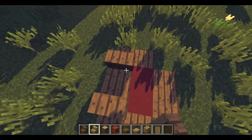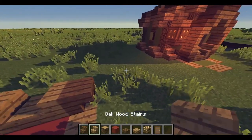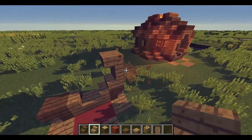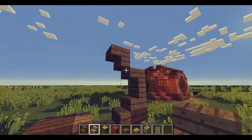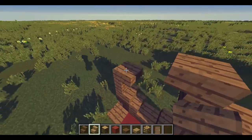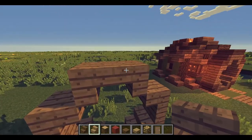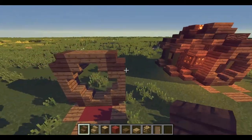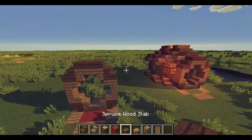Now I'm going to do a nice little entrance feel — place two stairs like this, then we're going to use spruce wood here. You don't have to use a different kind of wood, but I use it because it breaks up the plain oak wood. I'm going to place a nice little circle shape going around — basically just these two stairs facing each other in opposite directions. Then place spruce stairs in all the corners and spruce slabs up top.